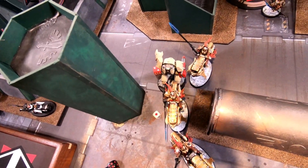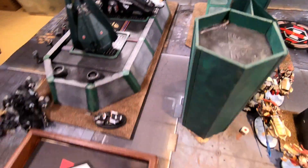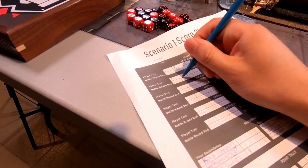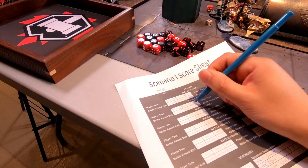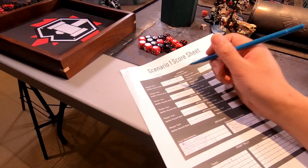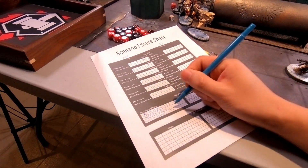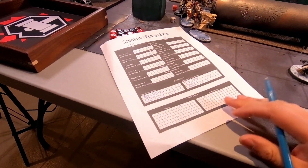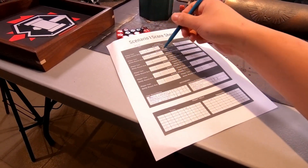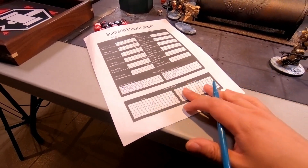End of Custodians turn two: I killed the units, hold an objective, killed more, held more objectives. I got all four Kingslayer points from Sammael, killed four characters this turn for all four Headhunters, and killed the warlord for Old School. Counting up the points — one, two, three, four, five, six, seven, eight... it's eighteen to five for Custodians at the end of turn two.